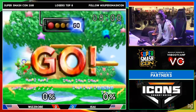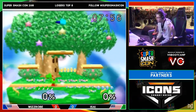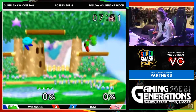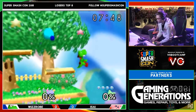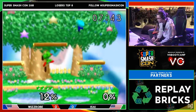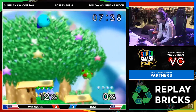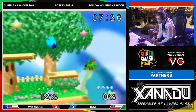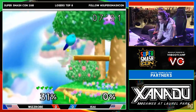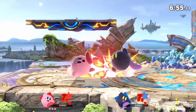Although Mario would arguably be the face of Smash, Kirby is an extremely familiar character that holds a special place in the series' history. He was created by Masahiro Sakurai, who also created Super Smash Bros., so Kirby finds himself at the heart of Smash. Kirby started out as a top tier in the original Smash Bros. for Nintendo 64, but Sakurai nerfed his beloved creation to the ground, resulting in one of the weakest characters in Melee. Since then, Kirby has seen a few changes, but remains a pretty mediocre character.